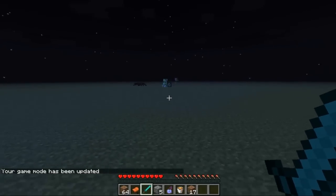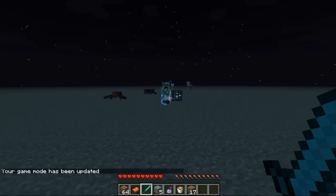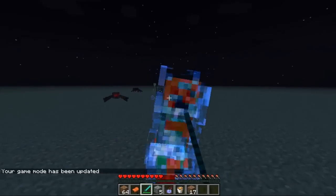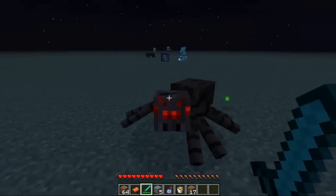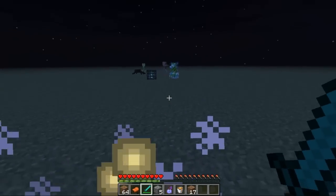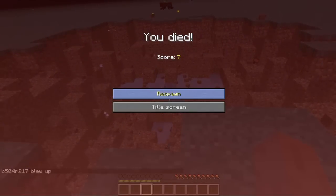There we go. Come on Mr. Creeper, you want to bro down? He wants to bro down. I got him. Now these creepers have a 5 tick fuse, so basically — yep, that. Basically that.